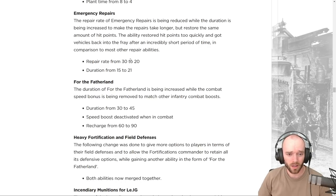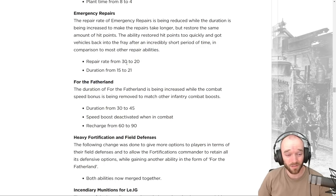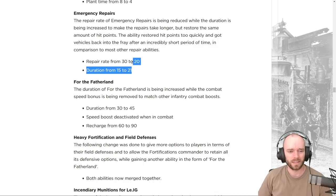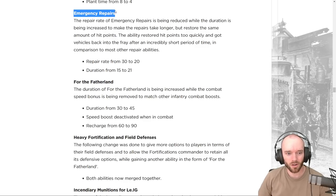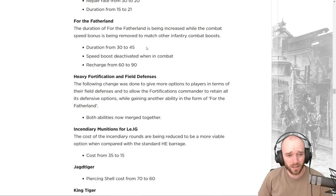The repair rate goes down from 30 to 20, but duration goes up by six seconds. The ability restored hit points too quickly, getting vehicles back into the fight after an incredibly short time compared to most other repair abilities. It's a bit sad — it was one of the Elite Armored Commander's real assets, and it's not really an emergency when it takes 21 seconds instead of 15.